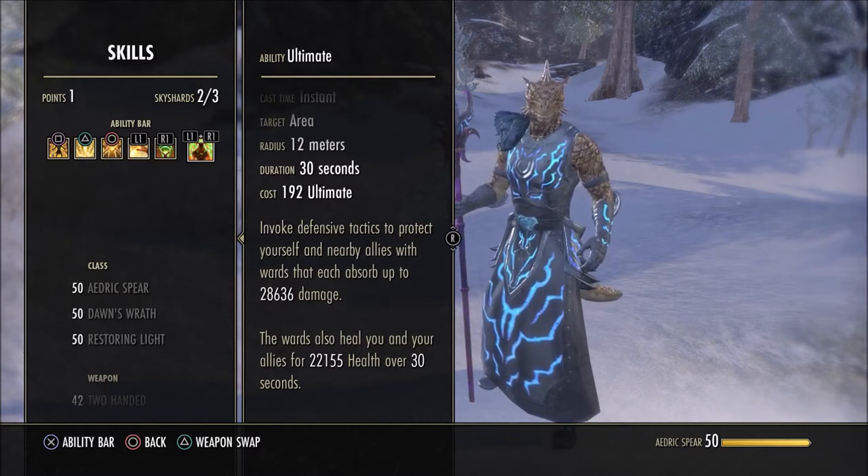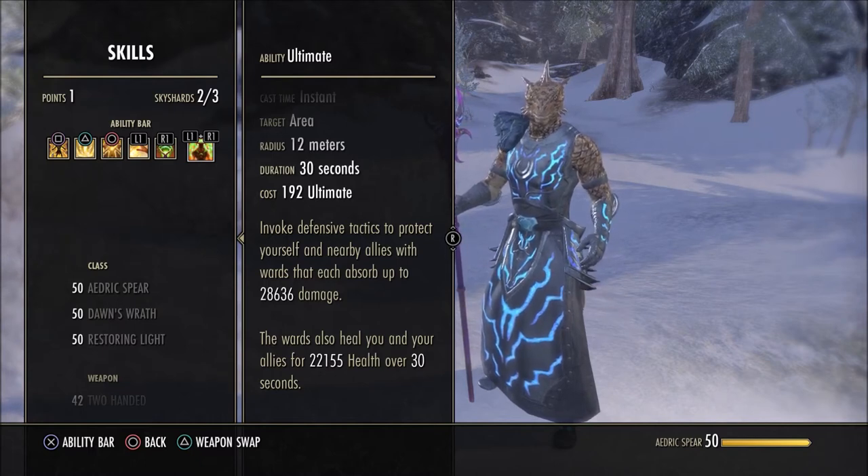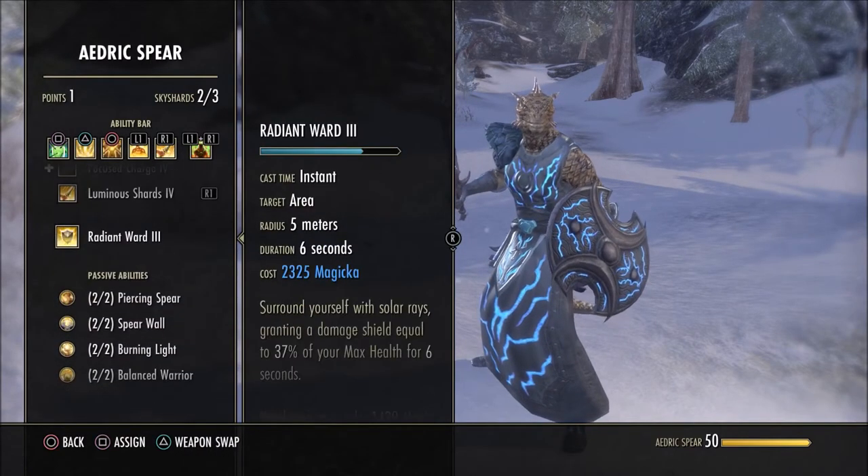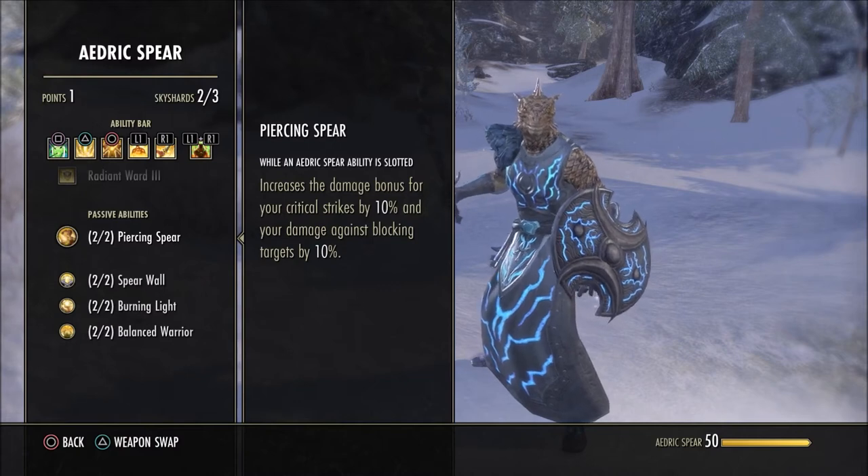If you want to switch out the ultimate for something else you can, but considering we already have a lot of healing going on we don't really need another healing ultimate. If you do want to switch it out, I recommend the Aggressive Warhorn. For passive skills: Piercing Spear increases damage bonus for critical strikes by 10% and damage against blocking targets by 10% — if you've got the extra skill points, may as well have it.